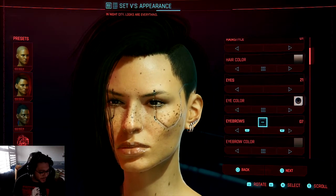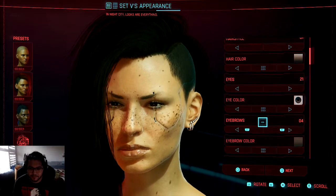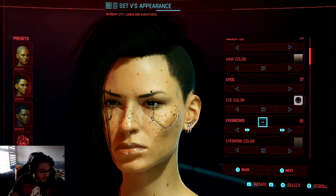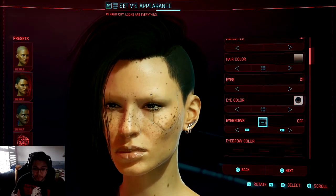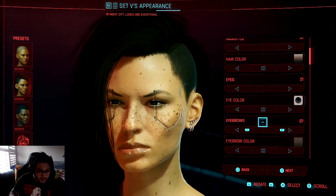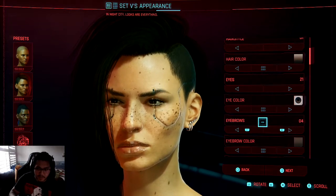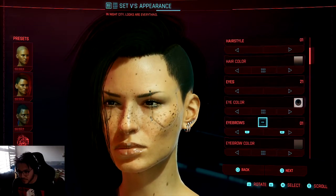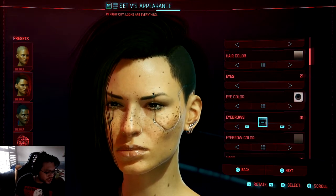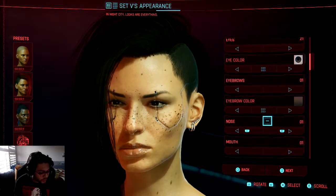Now we go to eyebrows — eyebrows will really make the character. I pretty much pick them when I make the video. Number one is very good, very spot on. Eight's pretty good as well. I'm gonna go with one — one is very good. So far this is looking like her in this picture. Eyebrow color is perfect as well.